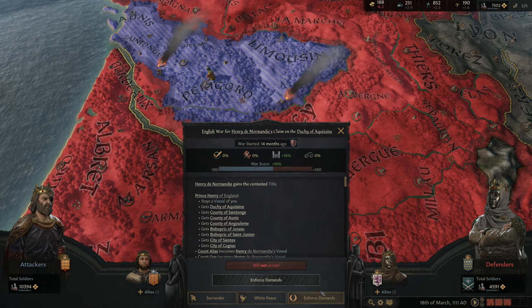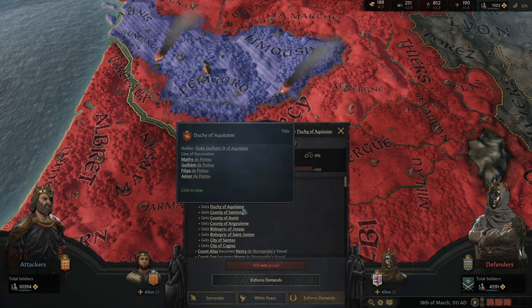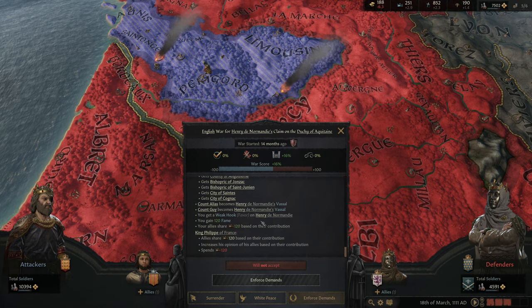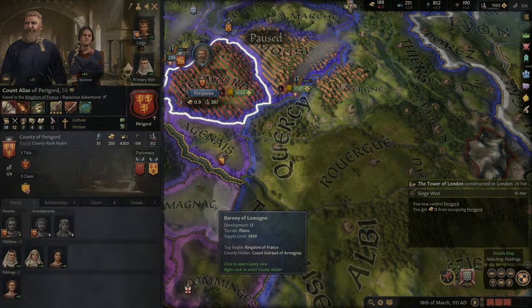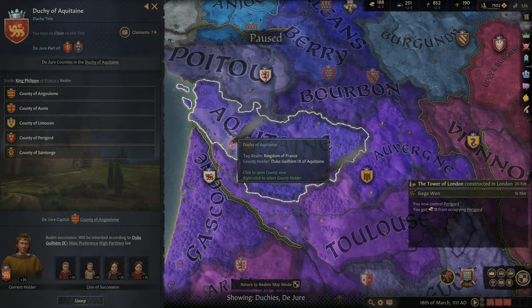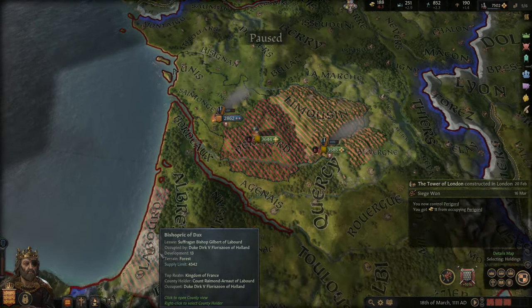So I go to where my demands are - Prince Henry. He gets the entirety of the Duchy of Aquitaine, and the vassals go along with it. So he's going to get all of Aquitaine - pretty nice. I don't need to mess with Laborde then.